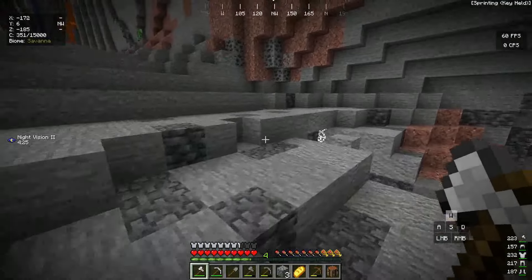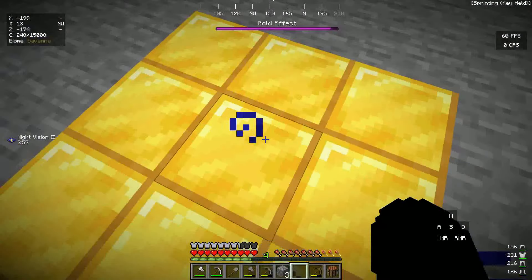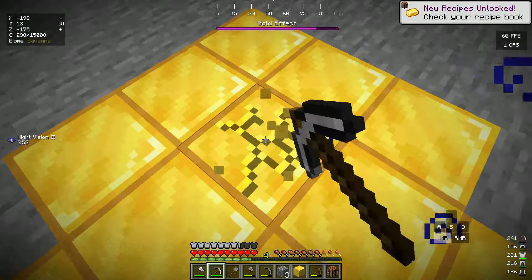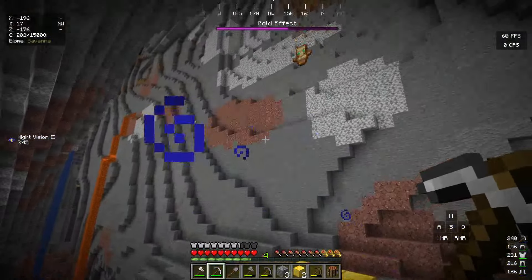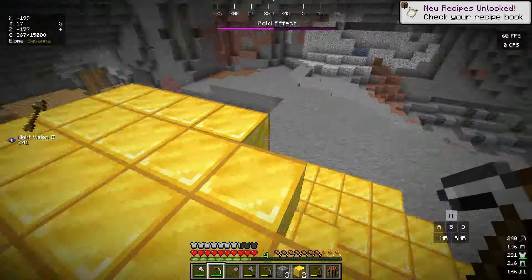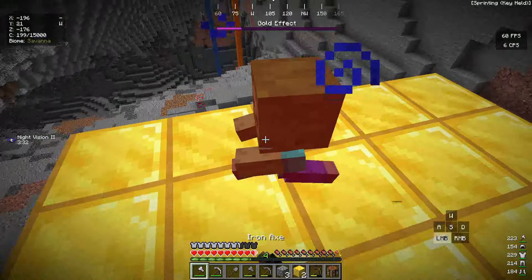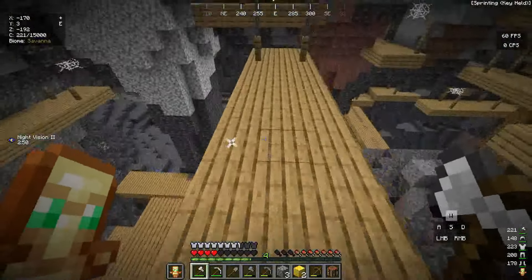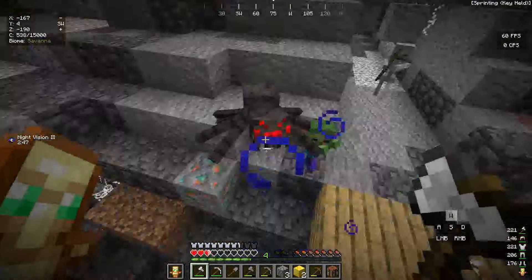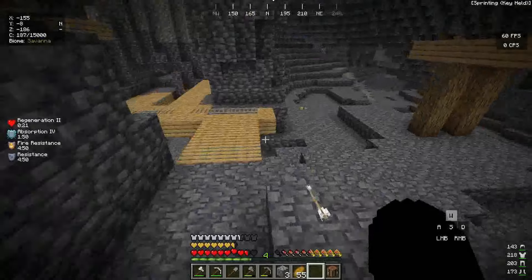I need to get hungry before I can eat the gold bread. Okay, now I can eat it — we have the golden effect. It just turned the blocks below me into gold, and when I hold shift... oh my gosh, I'm getting so many random items! The reason I didn't get everything is because I was in the caves — the effect works better on the surface. So we basically have infinite gold and iron!